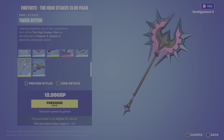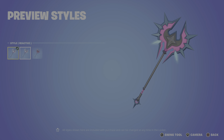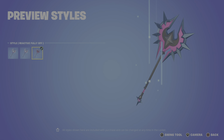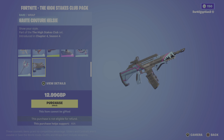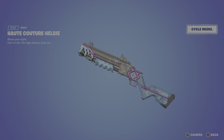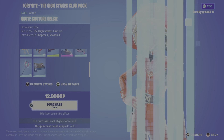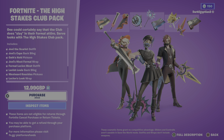Moving on to the harvesting tool, we have the Twice Bitten — 'Take two big bites out of the competition.' Again we have selectable styles: the reactive, the fully reactive, and the non-reactive style. Last up, we have the Haute Couture Healthy wrap, and as you guys can see you can cycle through various different weapon models.